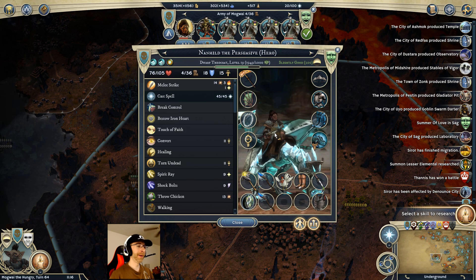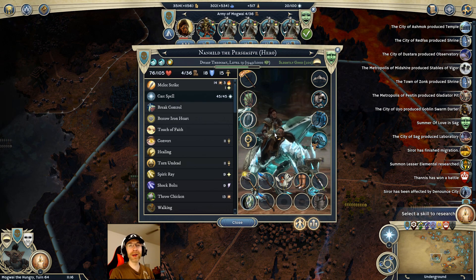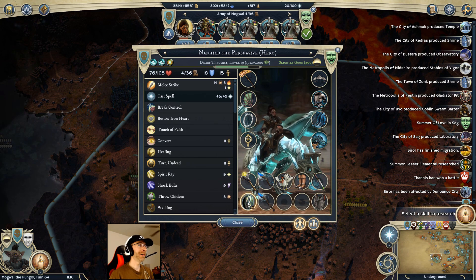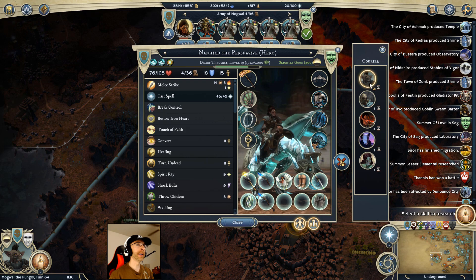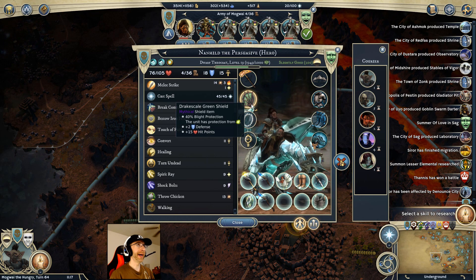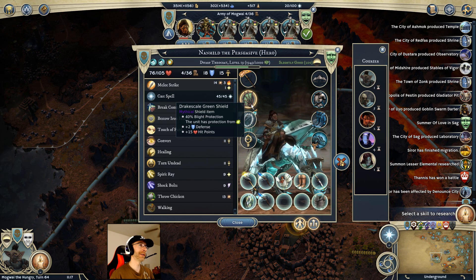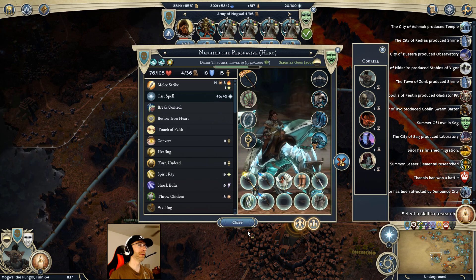Sorry - I keep mixing up Nanhild and Maine. If I say one of their names and it doesn't make sense, just assume I mean the other one because I can't keep them straight. Anyway, Nanhild here has got that green drake shield that also needs to go to Mogwai right away, because I need that blight protection. Remember, I actually need 160% blight protection because of how weakening works. I'll send that to Mogwai as well - it won't take as long.